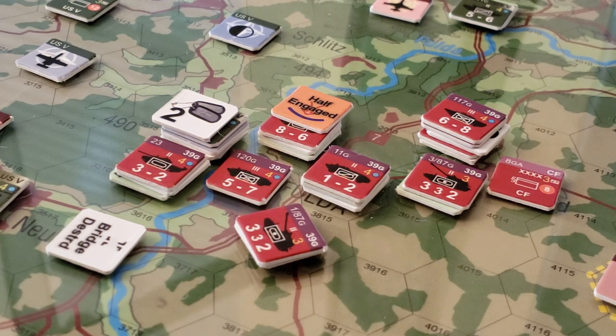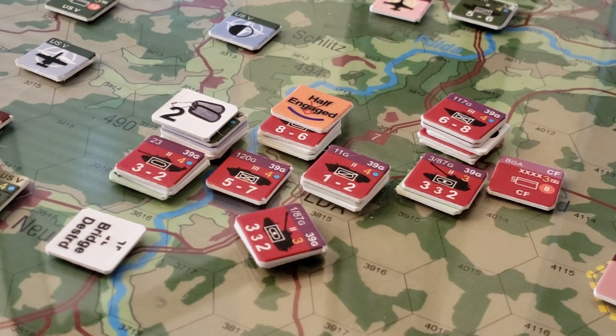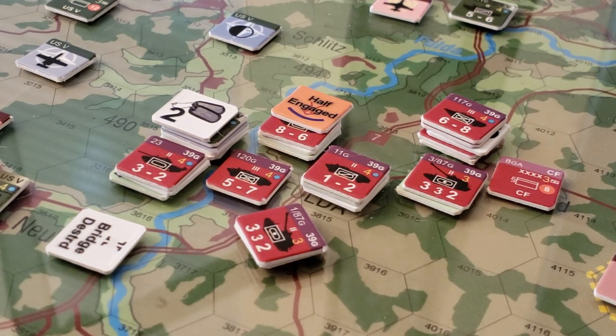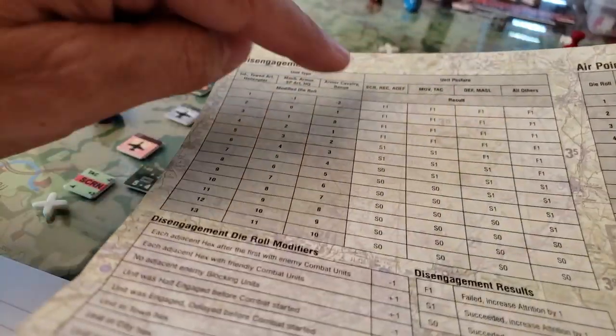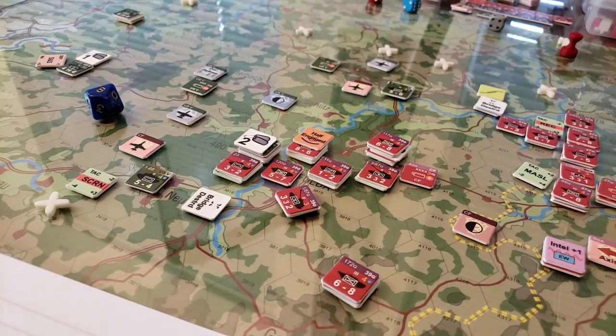I thought screening mode gave a bonus on the disengagement table but couldn't find it at first. After flipping to unit types — these guys are armored cavalry — that's what gives them the benefit. Here's the screening column as well. So I'm rolling on the armor cavalry column. In screening or recon mode, I roll on this column, add one to the die, and roll a four plus one for a five.